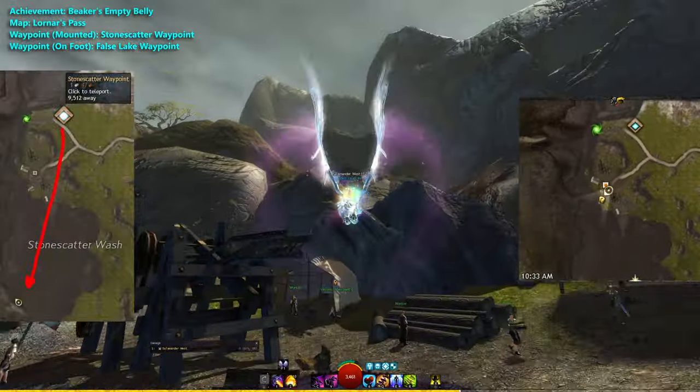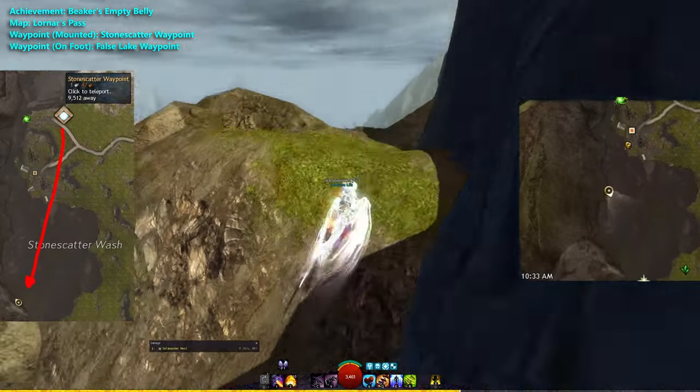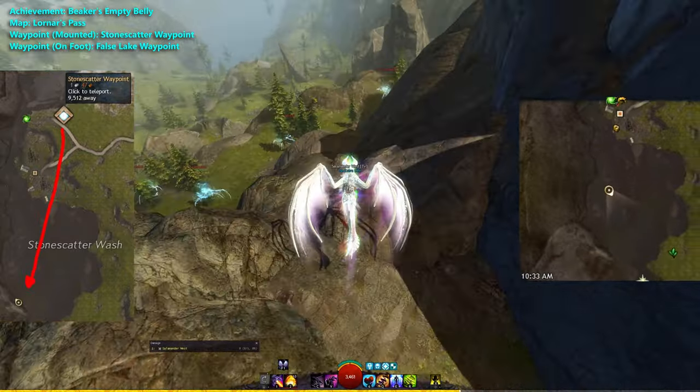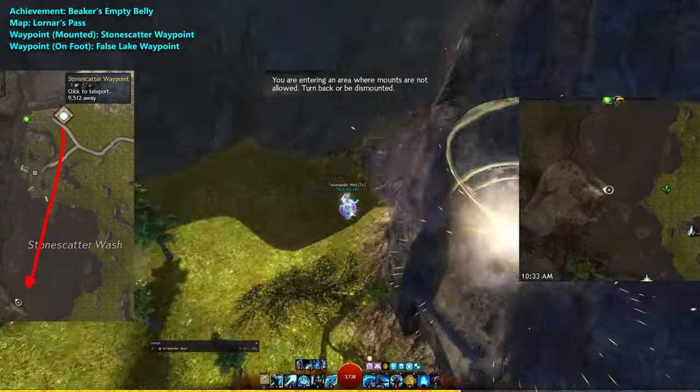If you have a Skyscale or Springer, you can take the Stone Scatter Waypoint and head south. Use either the Skyscale or Springer to get over the cliffs here, and just on the other side near the Air Elementals, you'll find TomTom and Beaker.